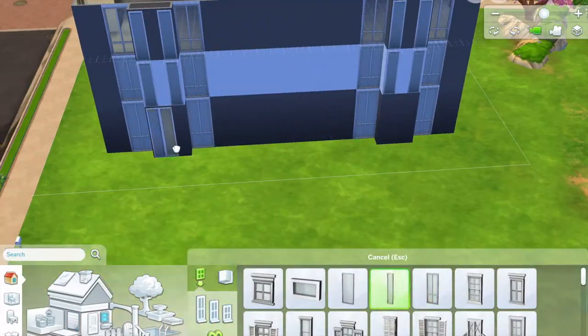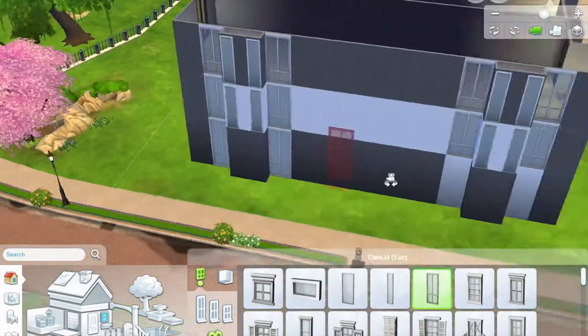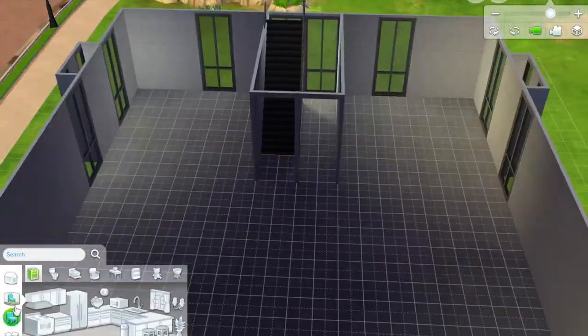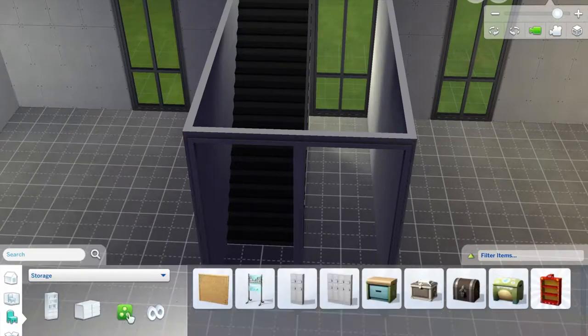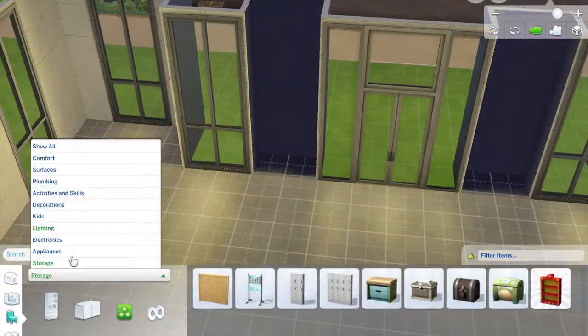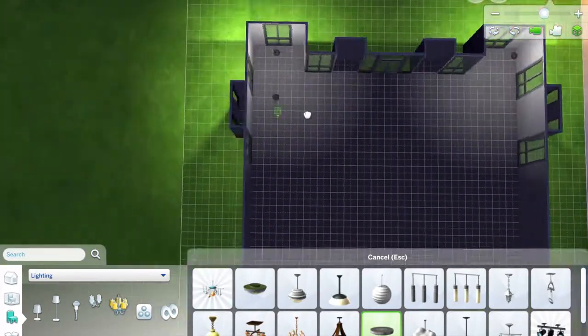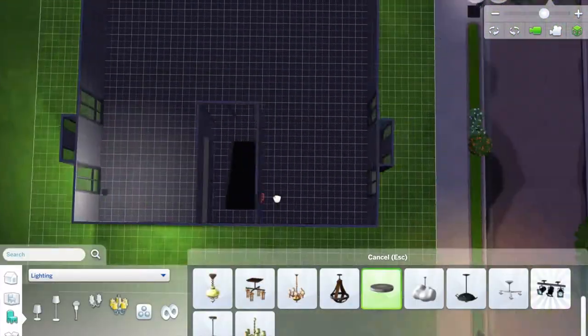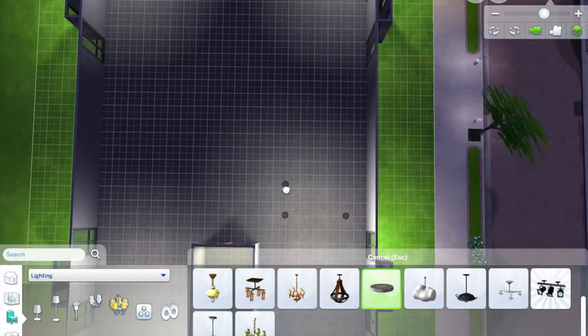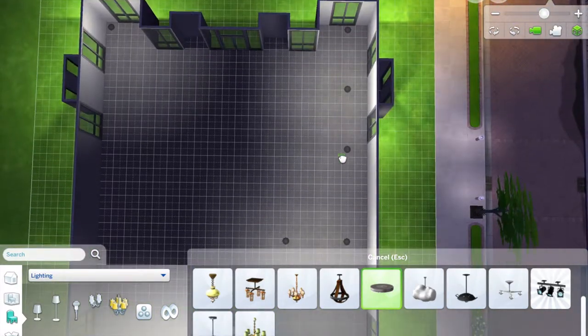This was a fun build to make — just all the shapes, and I got to have a little fun with the colors. Because most houses don't have colors on the outsides, but apartment complexes do. They're a little more exciting, because they want you to see their building and then go live there. So that's what I did.